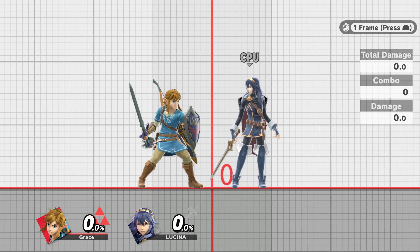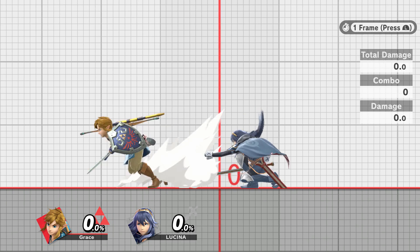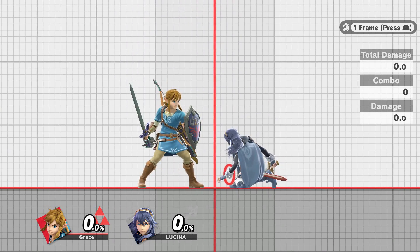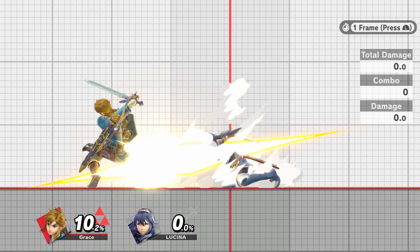They share the same initial dash speed, Falcon and Link do. Link escapes with four frames of head start, but Link gets hit with three frames of head start — begin down tilt and he gets hit.